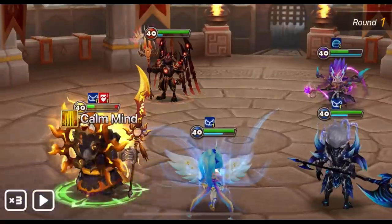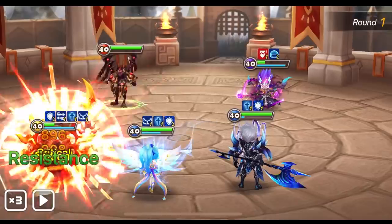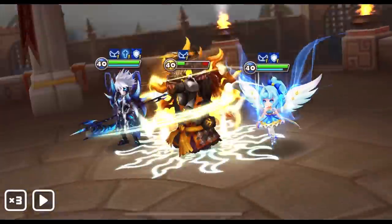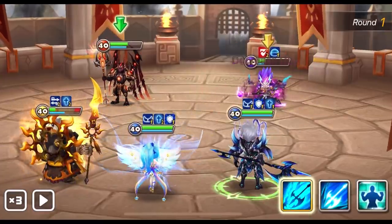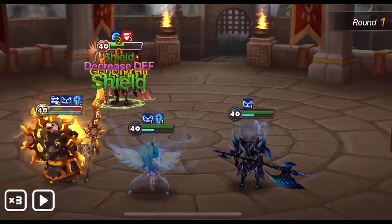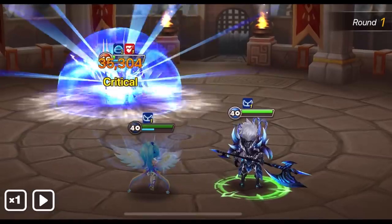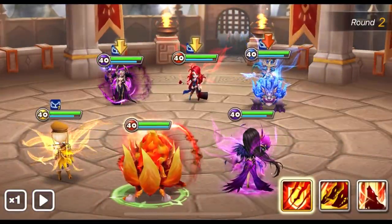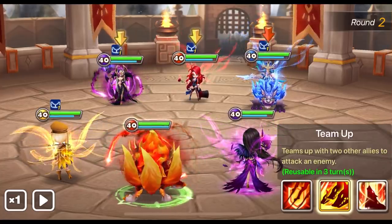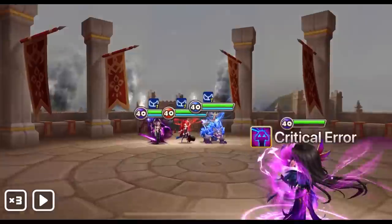Whoa, that's a lot of damage coming from Kumun. Sun Zhang Lao has a defense break on the first skill — let's cleanse that. Justice onto Sun Zhang Lao ignoring the shield — so good! There goes Feng Yan, but Justice through the shield is fantastic. We are faster, so let's work on Clara first because she has the defense break and stun. We need to stun her here — can we get stuns?